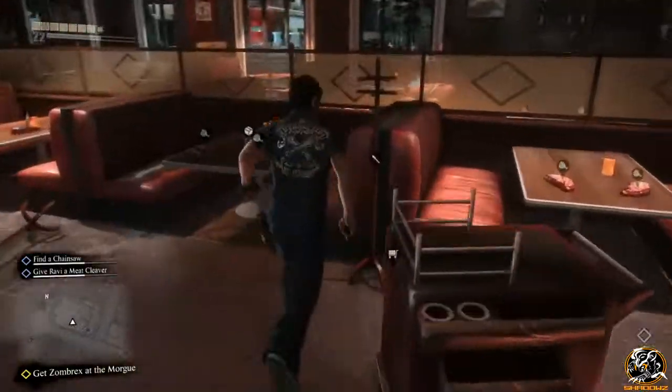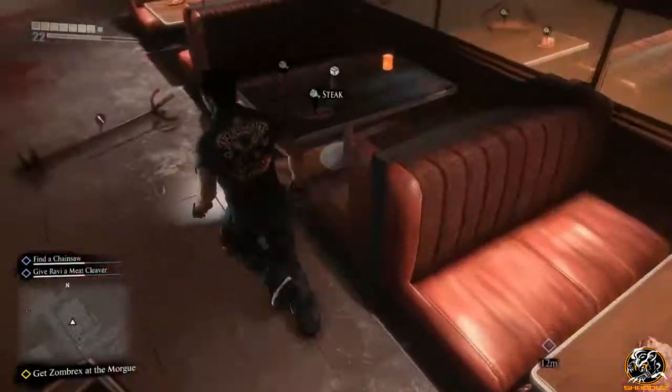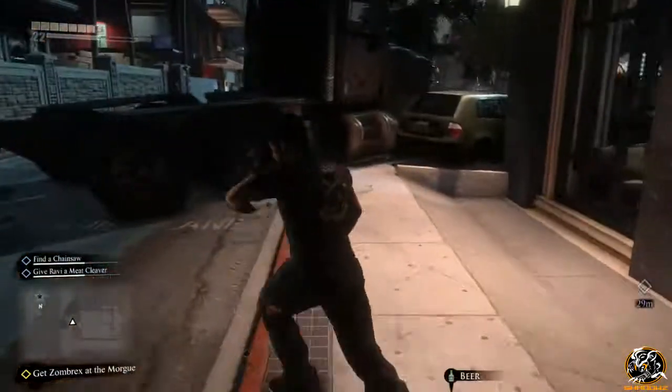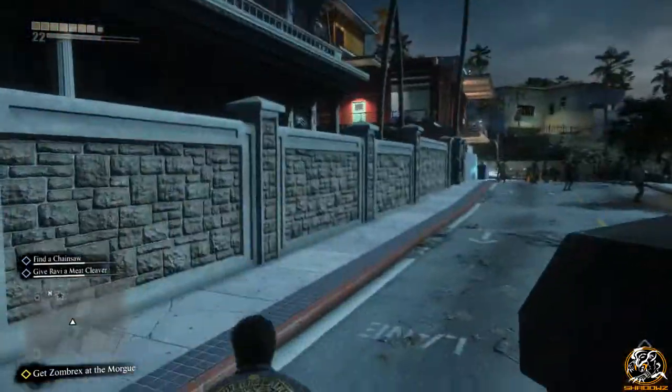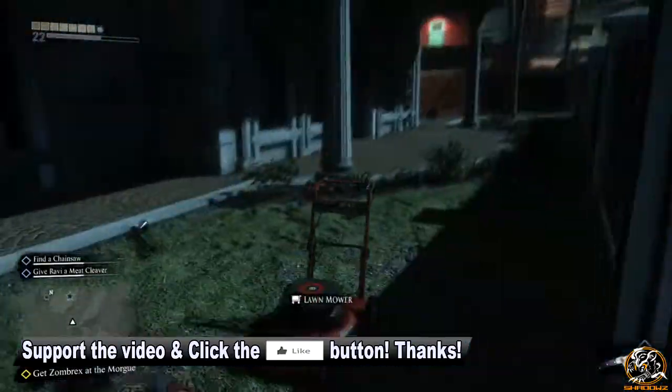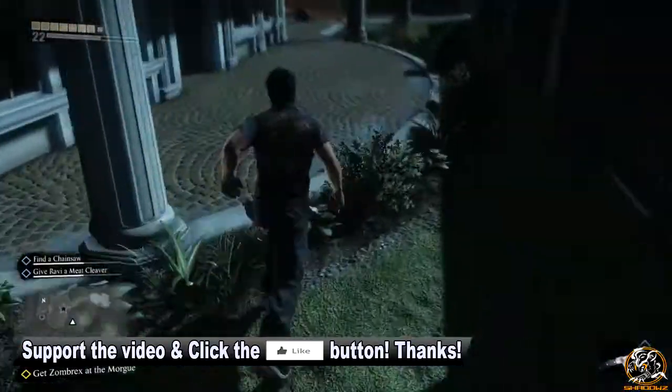So you want to go all the way through the restaurant, where everyone did dine before they got munched up into zombies. You want to actually exit the building, jump over this truck right here, and also jump over the wall. Because the chainsaw, as you can just sort of glimpse there, is located on the balcony above Nick right now.